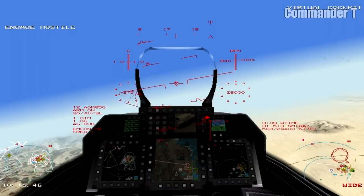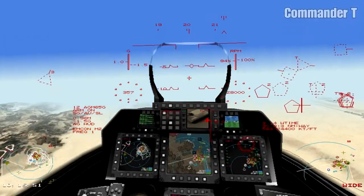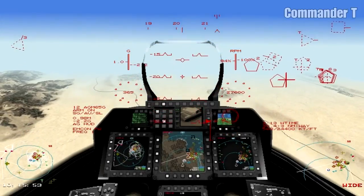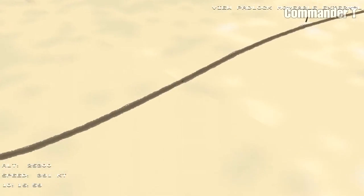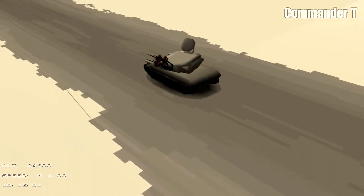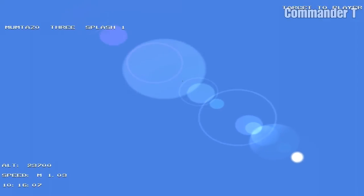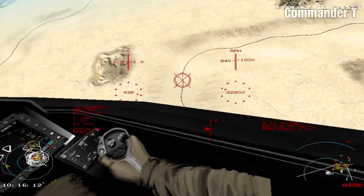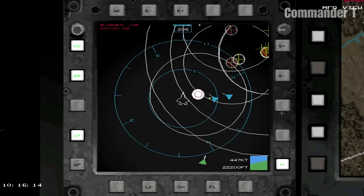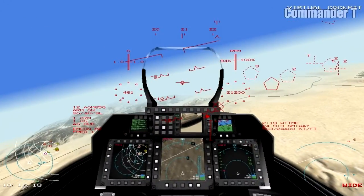Let's take out some of these Samson anti-aircraft guns, and then we can think about looking for the commandeered F-15s taken by the rebels. There's an anti-aircraft tank here and it's taking shots at us. It's just beneath us — our wingmen have already launched a Maverick towards it. You can see that on the top-down view and it's been destroyed.